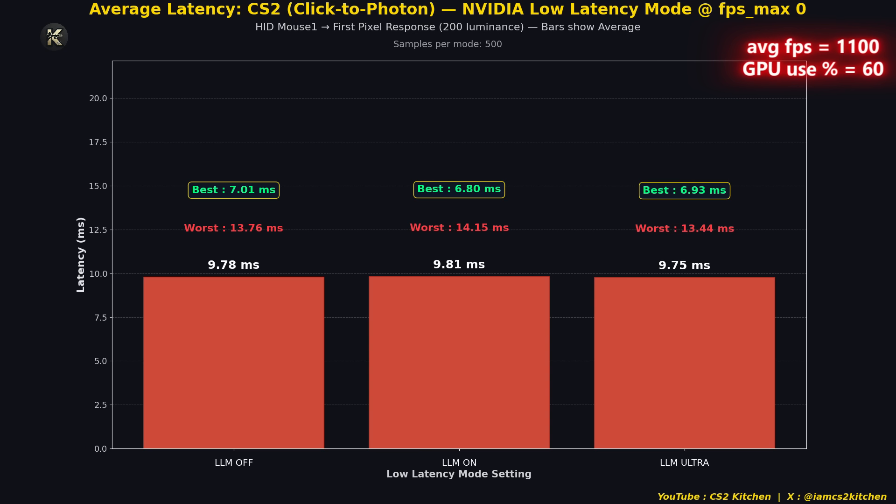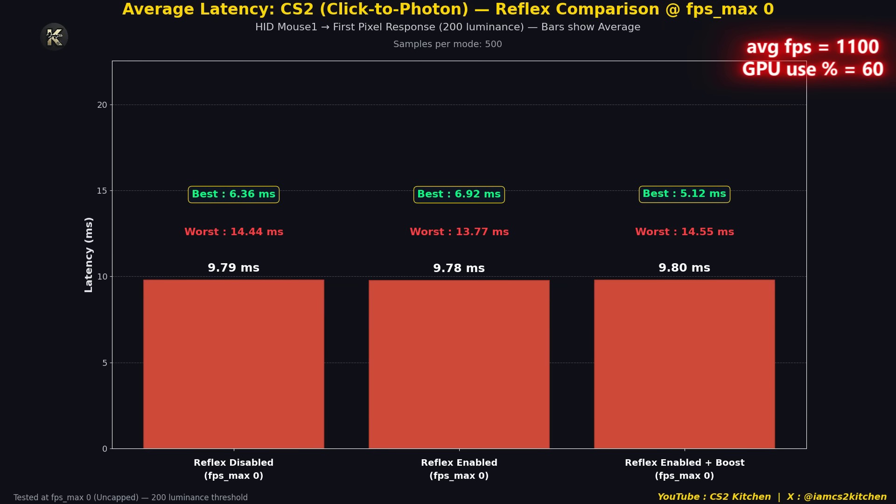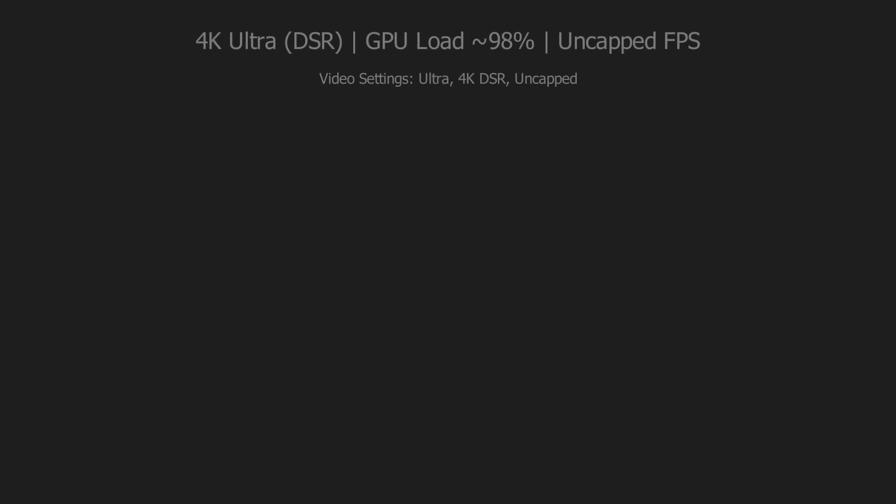Moving on to what happens with FPS max zero and V-Sync turned off — averaging 1100 FPS during this test, none of these settings make any meaningful change. If you can consistently output 1100 FPS without being GPU-bound, you really don't have to worry about any setting. Moving on to Reflex: we see the same trend. When you're running your game at 1100 FPS, none of these settings really matter. Reflex disabled, enabled, and enabled plus boost all sit around the same input latency of approximately 9.8ms.